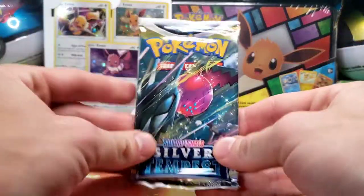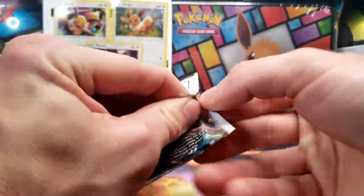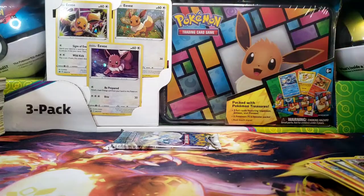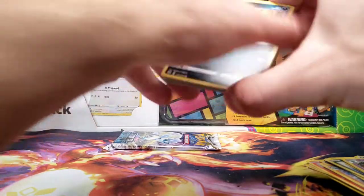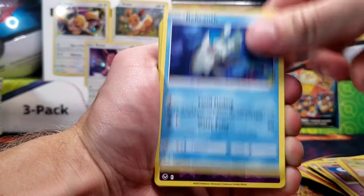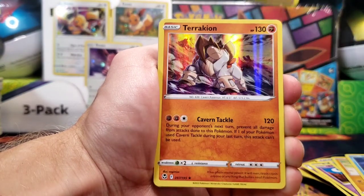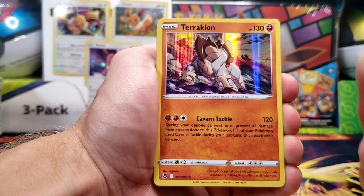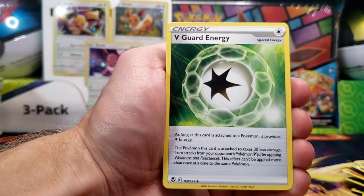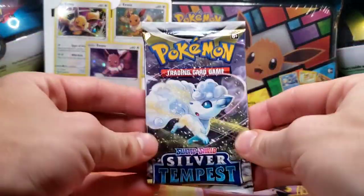Final two packs left — let's get them done quick and see if we can get any last magic at all. We've got a Zubat, Elgyem, Foongus, Sandygast, Relicanth, Mismagius Reverse, and a holo — legendary actually — Terrakion. Regenerative Energy, and lots of energy for trainers.